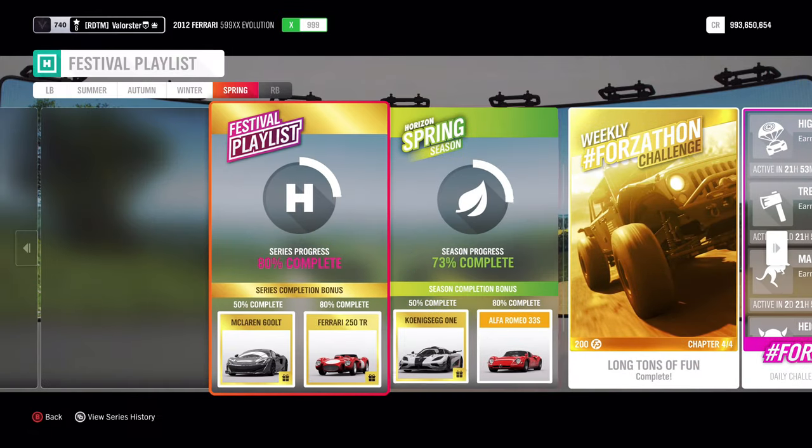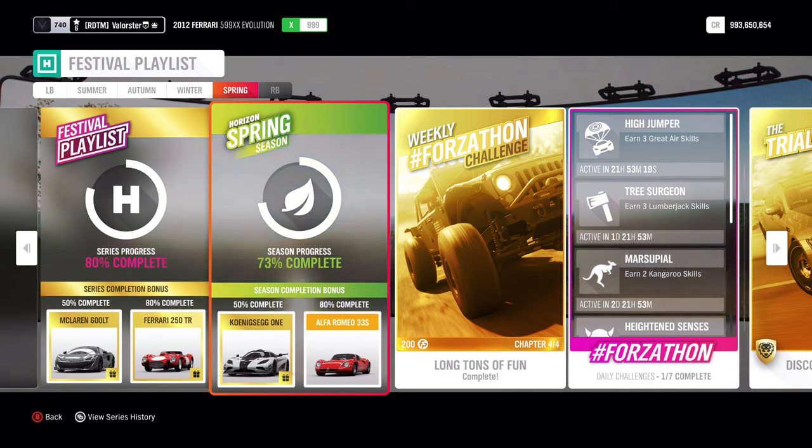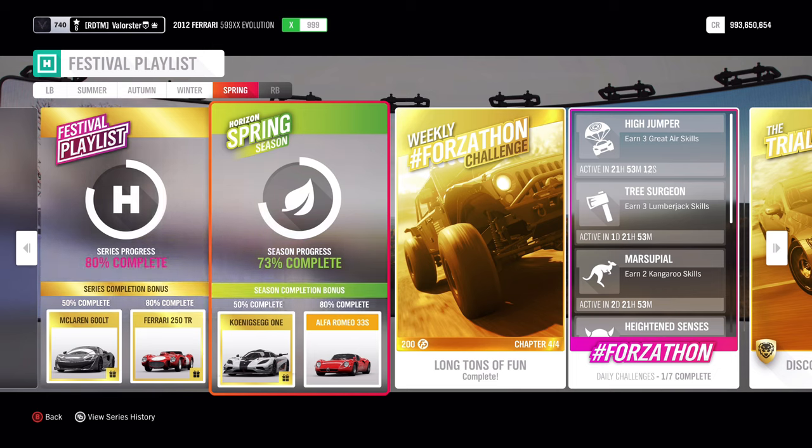Now let's have a look at the cars we get at 50% and 80%. That's the Koenigsegg — I don't think there's one Koenigsegg that drives decently in this game, so I'm not interested in that. But the Alfa Romeo 33 Stradale is a very good car. I really like it, especially on dirt. I love that car — it's fun to drive, it's fast, the handling is very good. Definitely try to get that car.